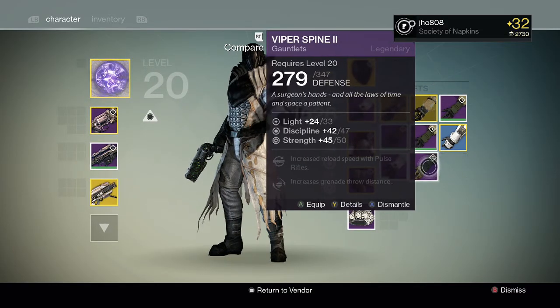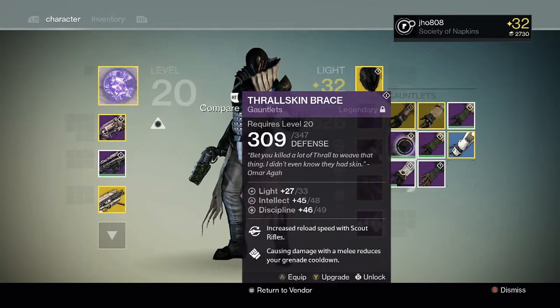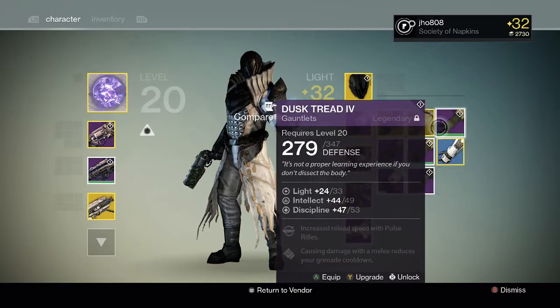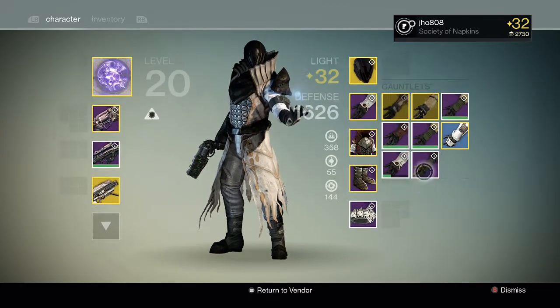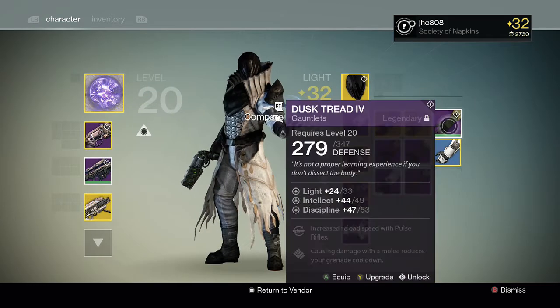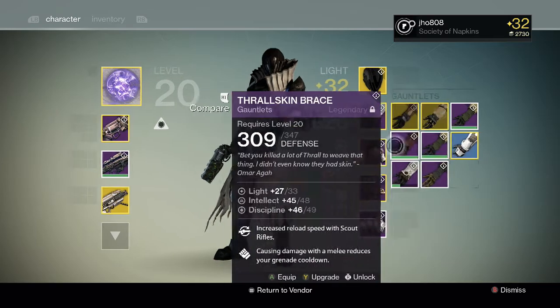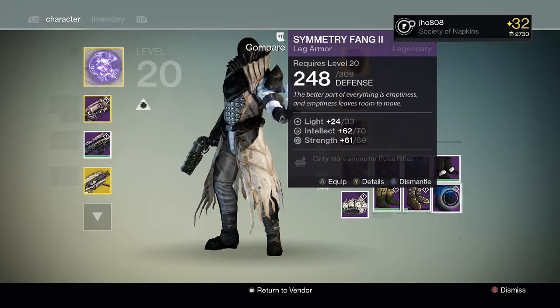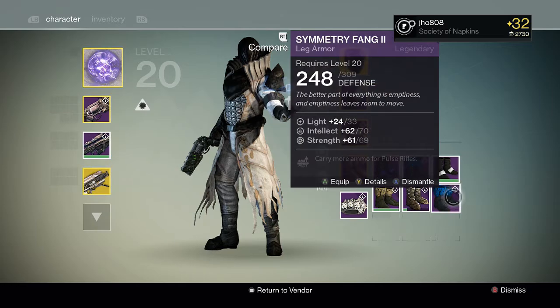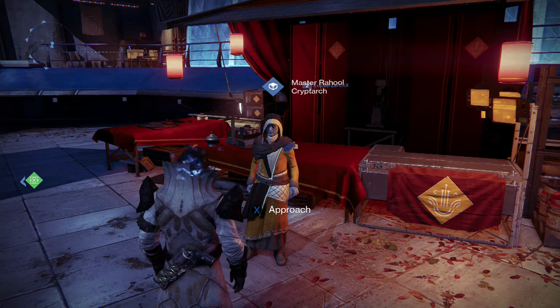The Viper Spine has increased reload speed for scout rifles — I might actually keep that one. Oh wait, I already have one, so maybe I won't keep it then. This one has Intellect; this one has Discipline and Strength. I like using these for crucible — like when I use Last Word or Thorn in crucible, it's really useful. And then I got this Symmetry Fang.